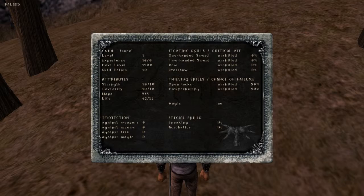Strength is used for melee weapons and is added to melee weapon damage. Dexterity is used for ranged weapons and, unlike strength, it is not added to damage - so melee weapons will often do more damage than ranged, because you add your strength. And mana is used for spells.